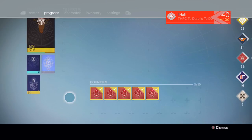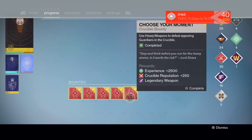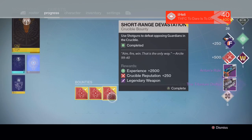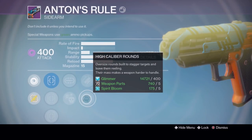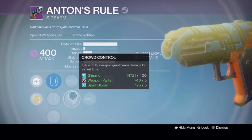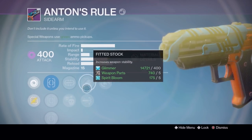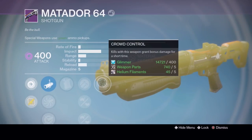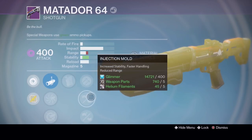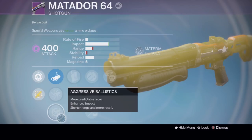This week was almost identical again — Auto Rifles, Hand Cannons, Shotguns, Sidearms, and Heavy. Let's hand in Heavy, Sidearm, and Shotgun. We get a Titanium Orchid, Anton's Rule, and a Matador. The Anton's Rule has Hot Swap, Fitted Stock, High Caliber Rounds, Mulligan, and Crowd Control — that's pretty decent. The only sidearm I ever use is the Iron Banner one. The Matador has Crowd Control, Hammer Forged, Injection Mold, Hand Laid Stock, and Performance Bonus — quite a nice roll.